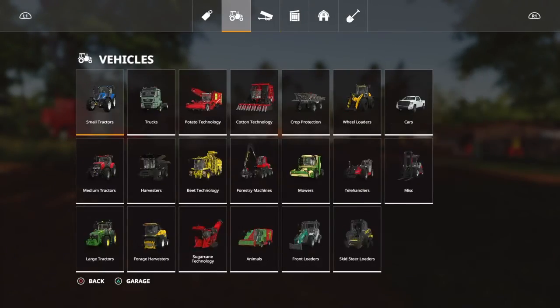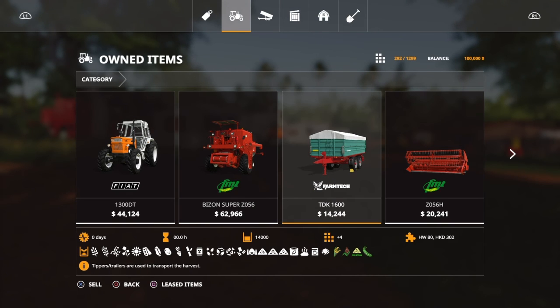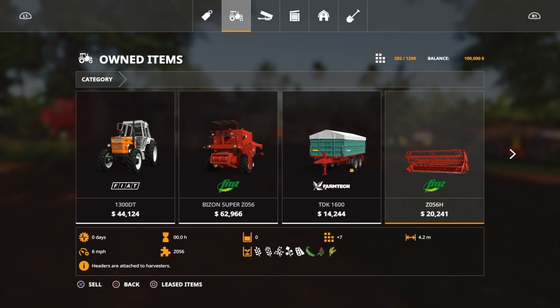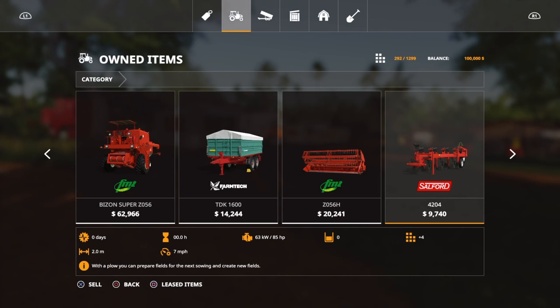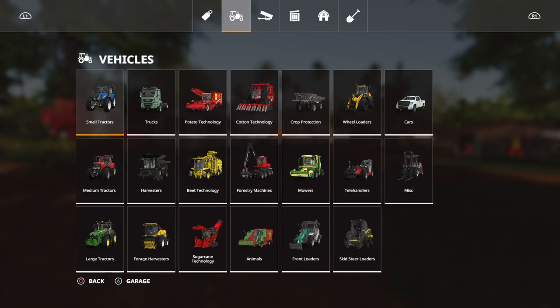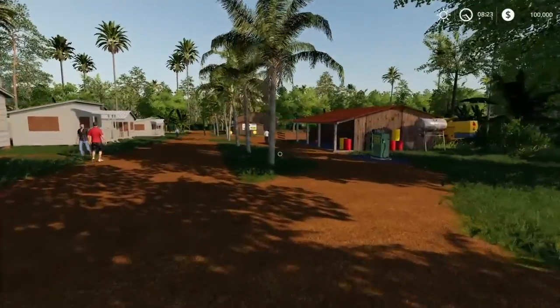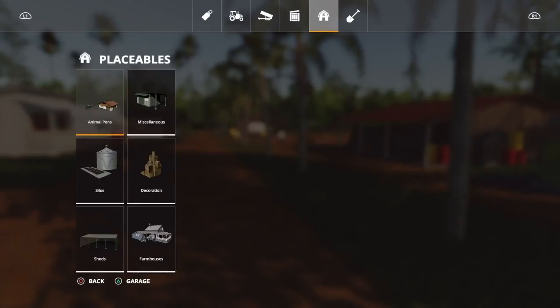Let's take a look at the equipment. We've got the Fendt 1300, the Bison harvester, a 14,000-liter TK trailer, a four-meter header, a 4.2 two-meter plow — that would take forever to make fields — a three-meter harvester header, and a direct drill that doesn't do fertilizer. That's pretty much all you start out with. You've got to make all your own fields. Let's go ahead and do a little flyover to look at the land we own.